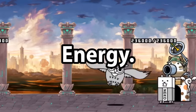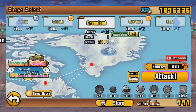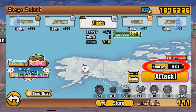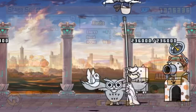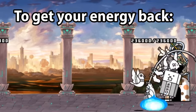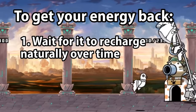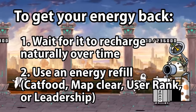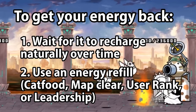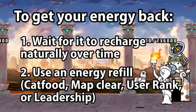Energy. In the Battle Cats, playing stages costs you energy, a resource that regenerates over time and has an increaseable cap. If you don't have enough energy to play a stage, you either have to wait for it to regenerate naturally or use an energy refill. The speed of progression through the Battle Cats is reliant on energy being there for you to complete stages.